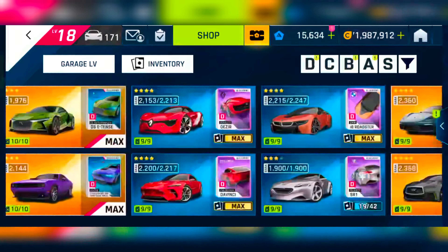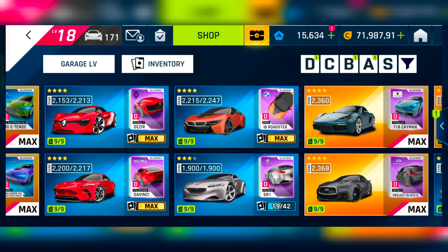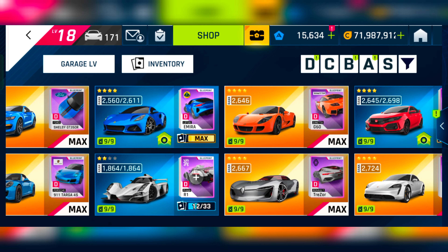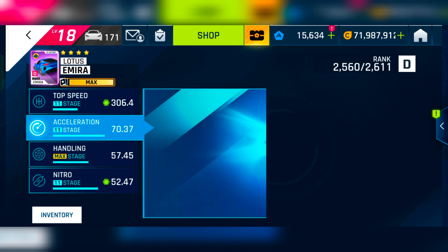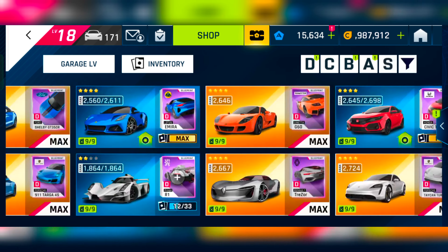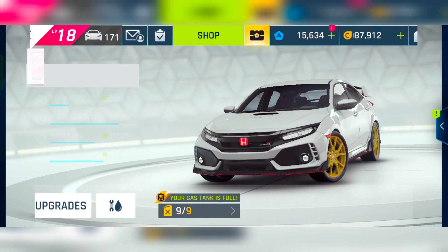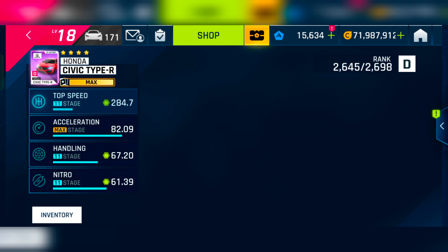In D class, everything is gold here. This Renault Desire I obtained from the previous Drive Syndicate. The Lotus Emira — I need one more epic to gold this car, I have two right now. The Praga is at two stars. The Honda Civic — I had it at three stars previously, and finally after a long time and many hunts I was able to max it.